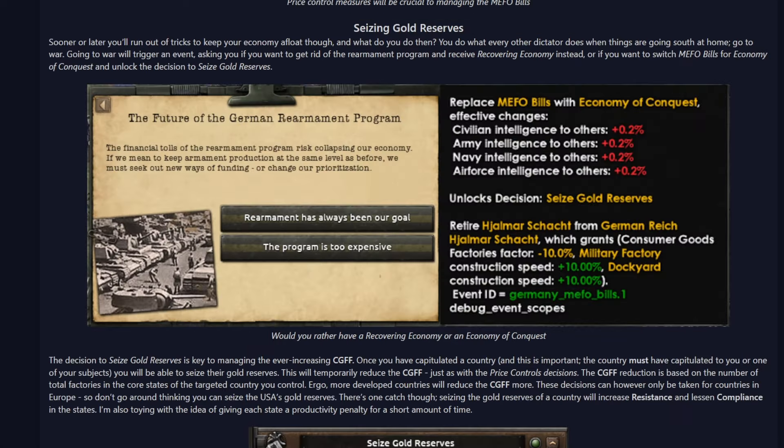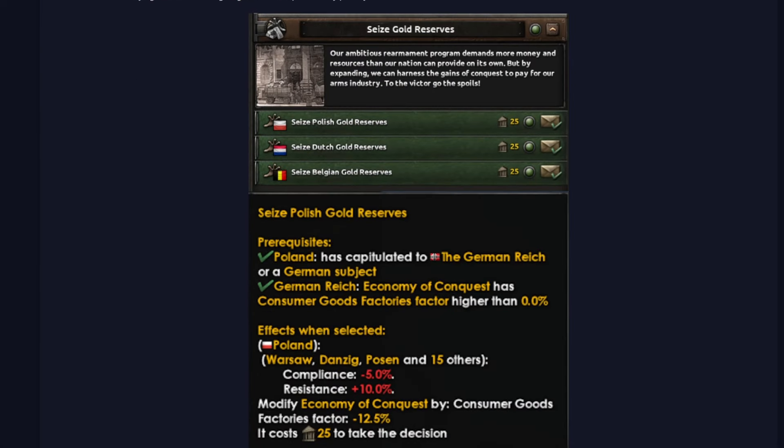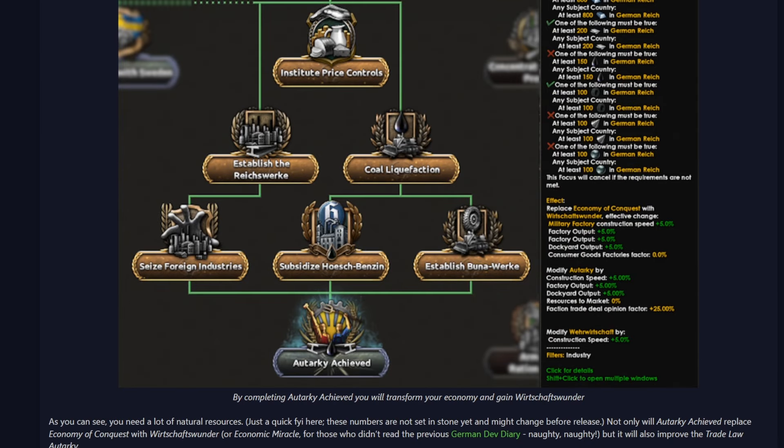We still have seizing the gold reserves. This changes from Mefo Bills to Economy of Conquest, something you do kind of manually. In exchange for consumer goods, you lose compliance and you gain resistance. And then it looks like at a certain point you can replace this Economy of Conquest with — I'm not going to pronounce this — but basically a resolved option to get a bunch of bonuses there.